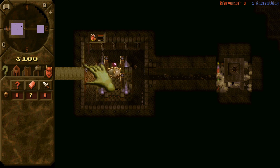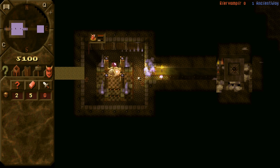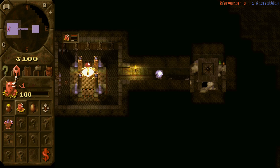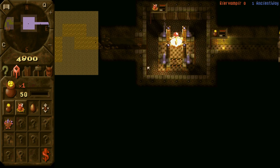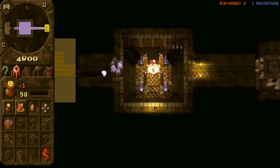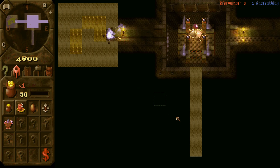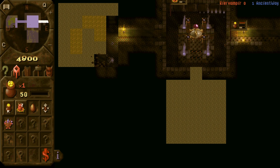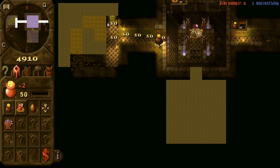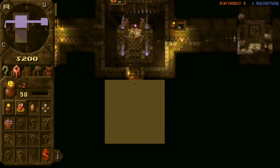Going for a quite standard sword. Give a lair all around Dungeon Heart and as soon as possible a 5x5 treasure room in order to get dragons. This is a rush map, I think you will find out really quickly, because the game will go quite fast, really soon.